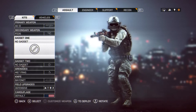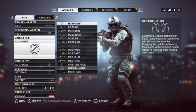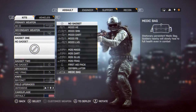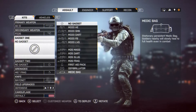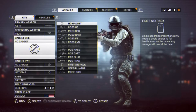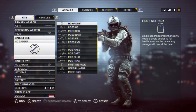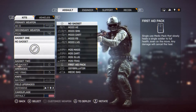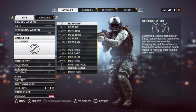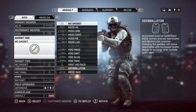Gadget one: if you have an assault class setup you always pick the medic bag, because if you get shot you can refill your health. Why would you pick the first aid pack? It's a single-use thing — same as the medic bag but single use. I always use the medic bag. You can also use the defibrillator — that's for reviving your teammates.